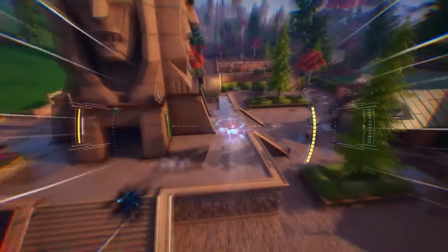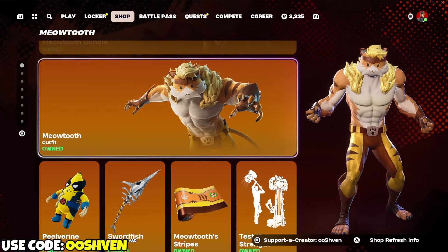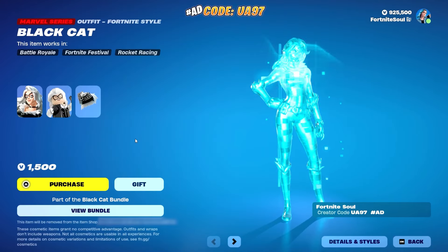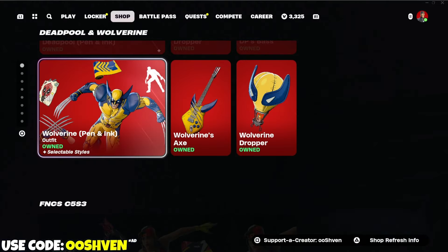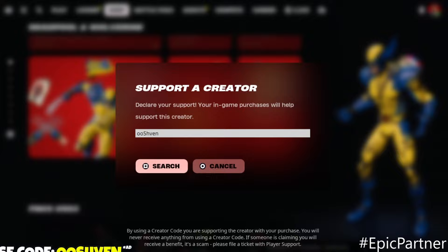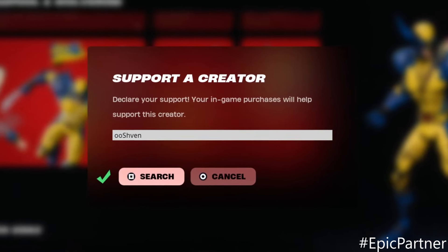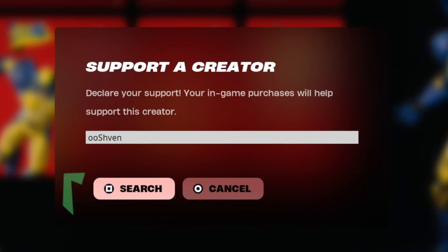Make sure you check out the Fortnite item shop because tonight we're officially getting the Black Cat skin. If you're interested in getting the Black Cat skin, consider using code OO7. I am an Epic partner, so if you take two seconds to support me before copping the amazing skin, thank you so much. Hashtag ad.